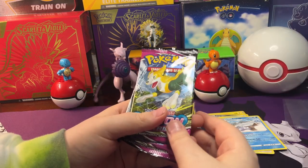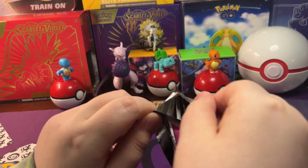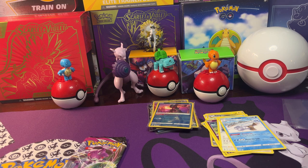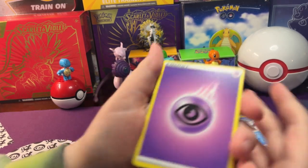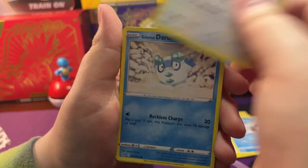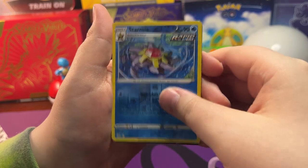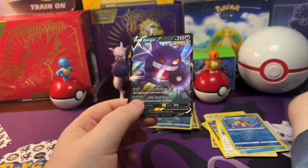So now we're gonna go with Fusion Strike. Open these up - got hits out of the last packs of Lost Origin, Brilliant Stars, and Astral Radiance. Open up Fusion Strike. So we got a Psychic Energy, Pangoro, Boltund, Diggersby, Galarian Darumaka, Growlithe, Phanpy, Morpeko, and a Gengar V. So there's that Gengar V - pretty awesome. Get it in a sleeve.